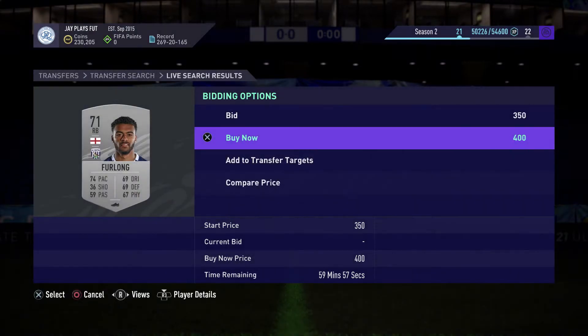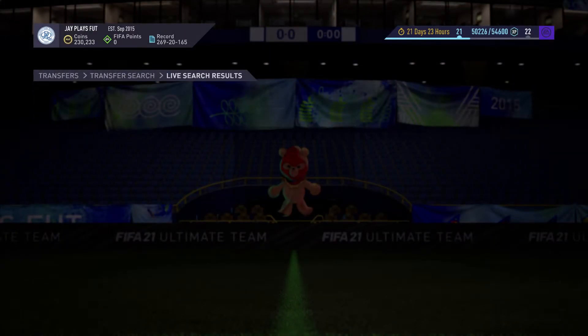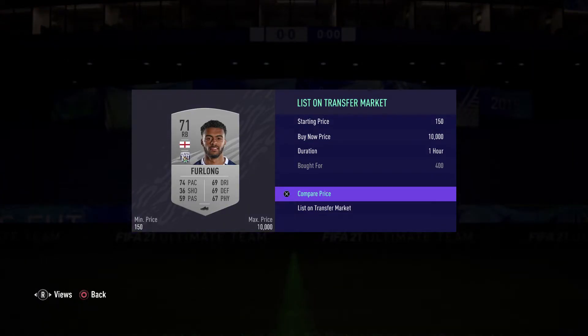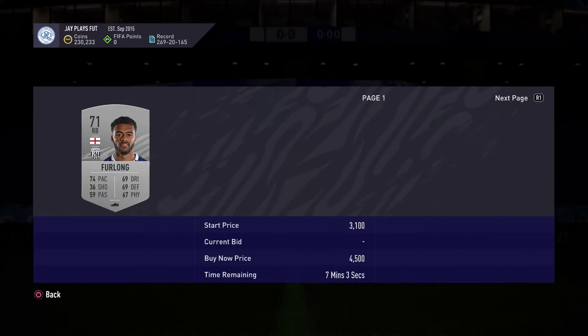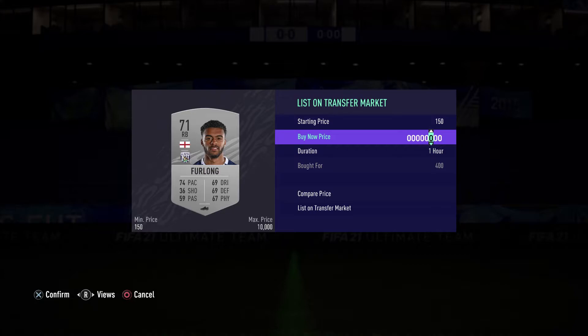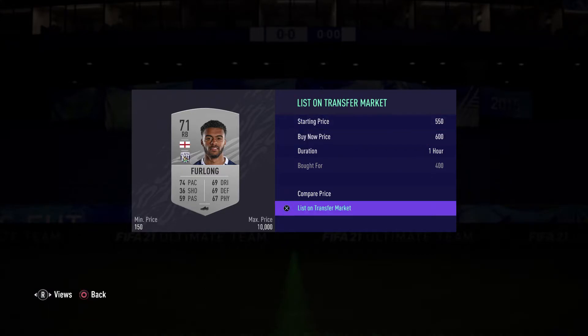We managed to pick up a silver player for 400. Let's quickly check the price. As you can see, there are a lot of cards of him on the market but at a much larger price, so we're going to place him for 600 coins just to make a decent amount of coins.